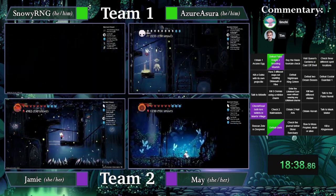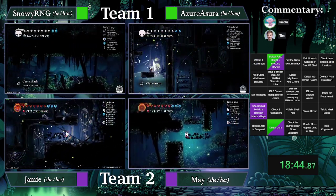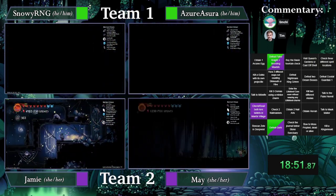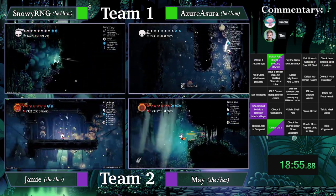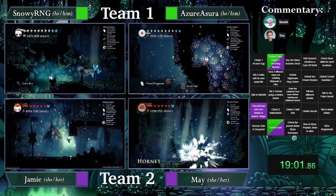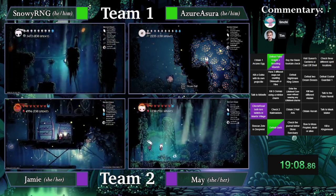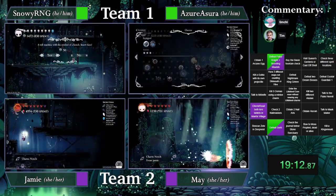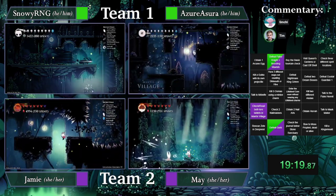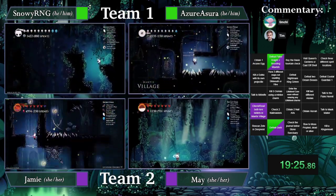Another Dash at Green Path — interesting. So May and Jamie will be getting there shortly. They have Shade Cloak as well. That is a Love Key pickup above the Moss Knight Arena in Green Path. Both teams will get that now. Nice doubles from May.